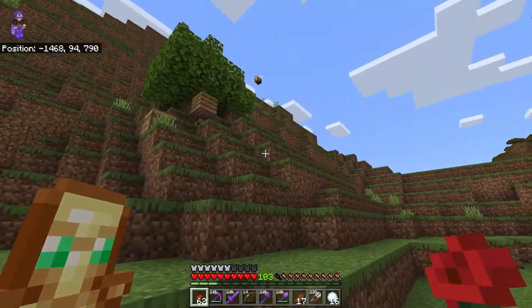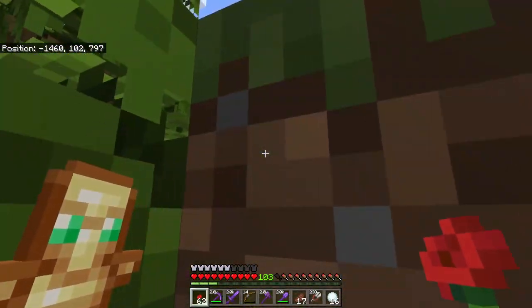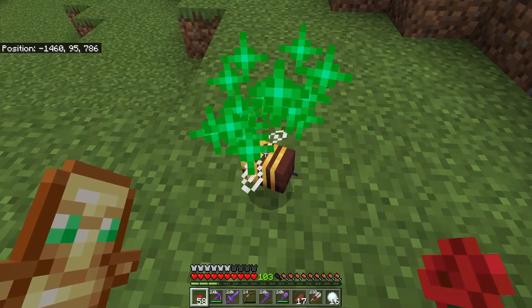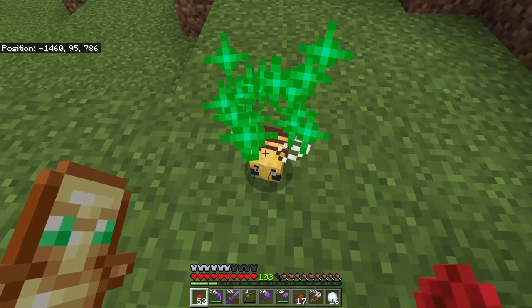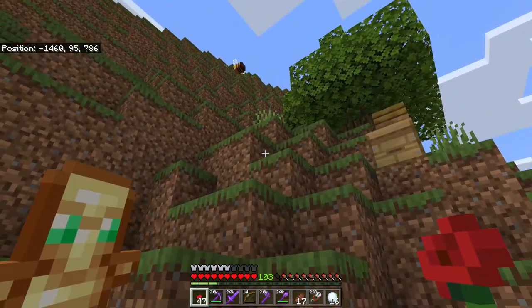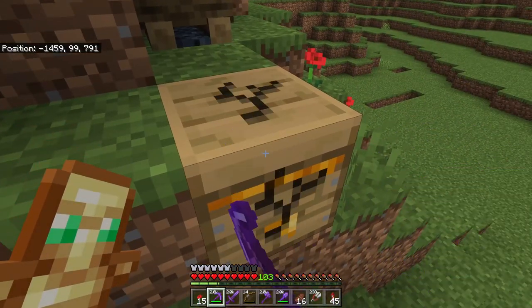Next I placed down the beehive and went to reproduce more bees. In order to reproduce bees you have to give them a flower, which turns their heart mode on and they make little bees. You can make these little bees grow up faster by keep giving them flowers. Once I had two bees inside the beehive, I used a silk touch tool to take down the beehive and bring it back to the farm.